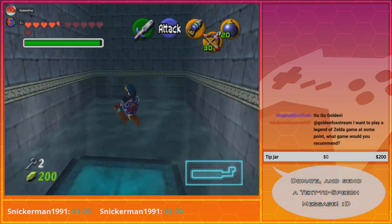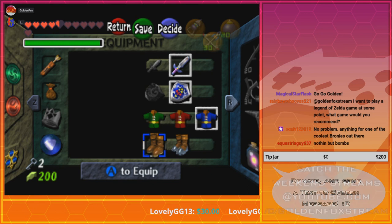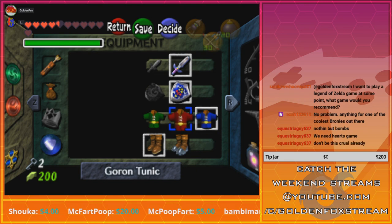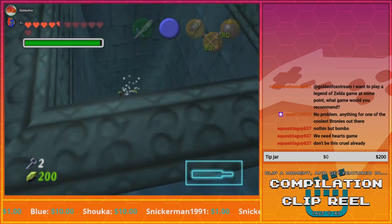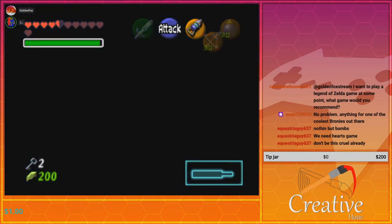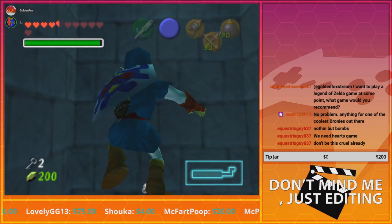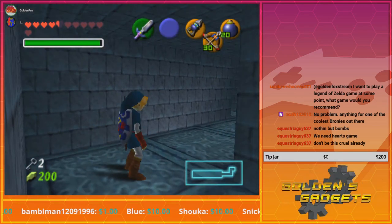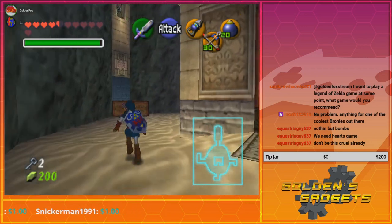Yeah, that would have been pretty cool. I want to play Zelda at some point — what game would you recommend? That's a tough question. I suppose it depends what you're looking for. Personally I'd choose this game as your first Zelda, but if you're looking for a more 2D-style Zelda, Link to the Past would probably be a safe choice — it has markers on the map telling you where to go and it's so much easier to navigate.